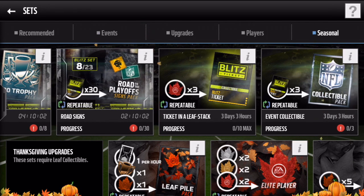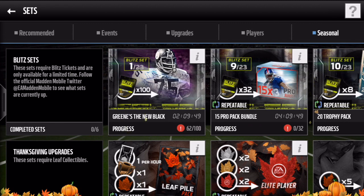The first one was like a legend pack or something — you get collectibles and stuff like that. There was one for an elite Team of the Week player, one for an elite Football Outsider, elite Most Feared player quick sell, all that good stuff. And we also have the big sets with Mean Joe Green — I believe we're gonna get Dick Lane and Julio Jones, and those guys are gonna cost 100 Blitz tickets.